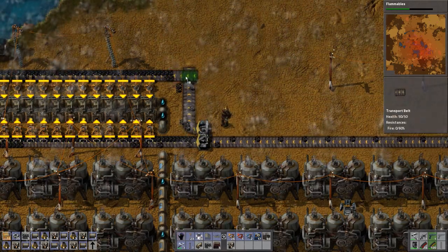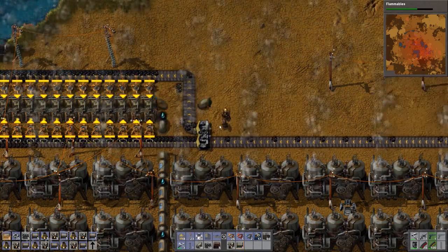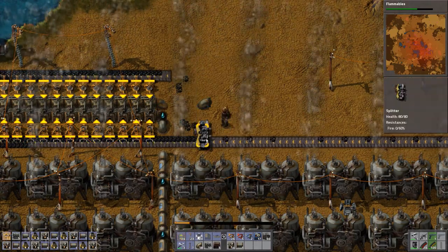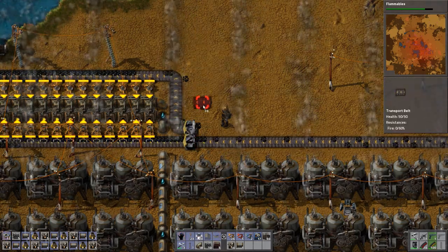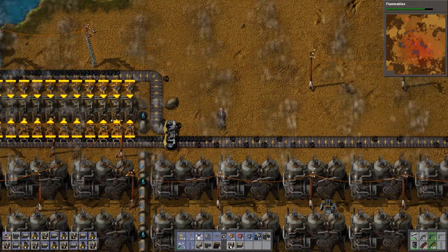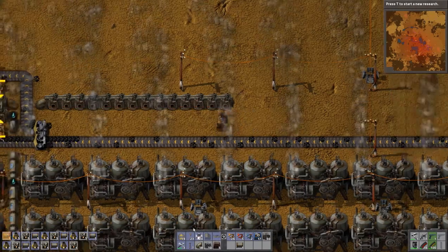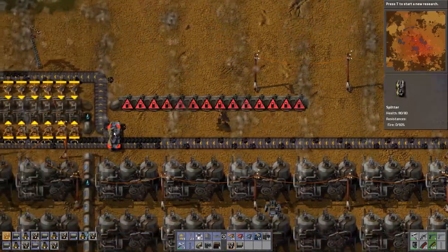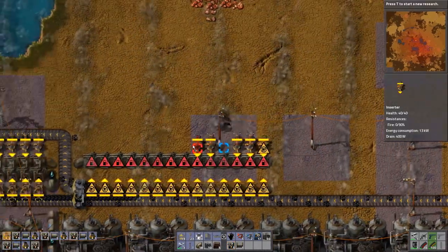We shall just do it like this so we can remove this and make it an underground one to here. Actually we could have done that anyway, no mind. Which means it'll look nice, and also the next line of boilers will be here. And we are making 14 more. So we'll have inserters here and inserters here.